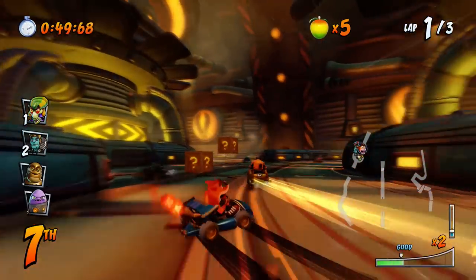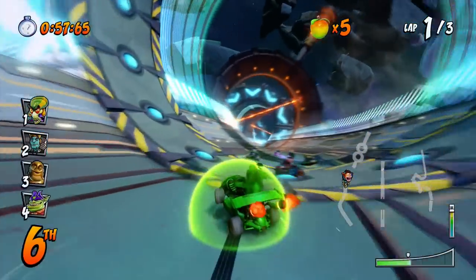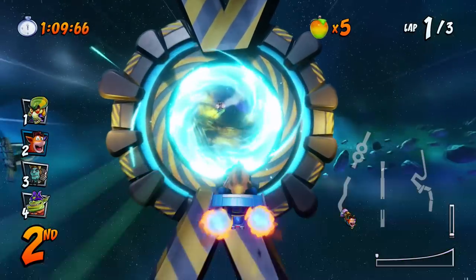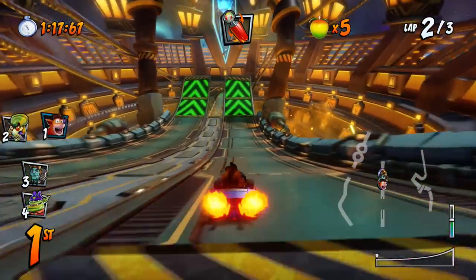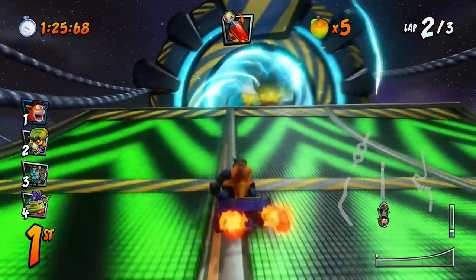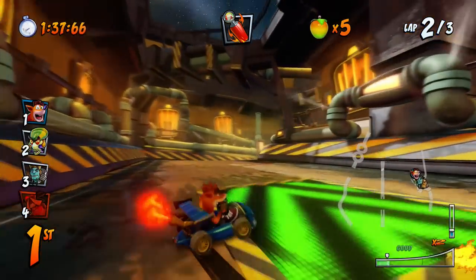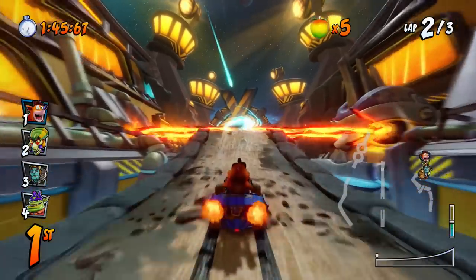It's a pretty long track. I need more Wumpa fruit soon; I'm starting to catch up. Watch it, Oxide — I'm catching up to you buddy. Big jump here we go! I don't get a blue boost for that. There's definitely another path down there, like a shortcut of some sort, so I'm going to try that on the last lap. Using the speed boost is definitely helpful because you can't really drift on that tiny portion of the track. I'll go to the right this time because last time I went left.